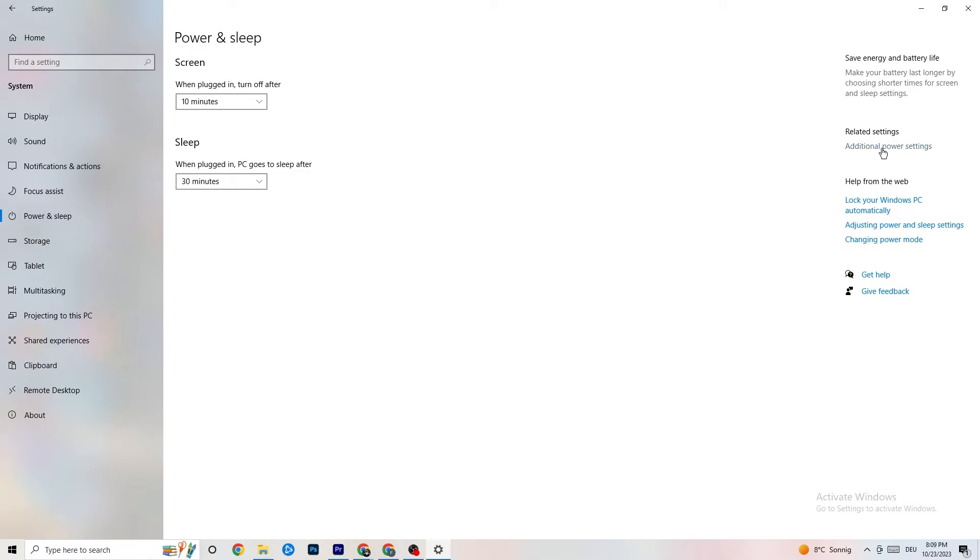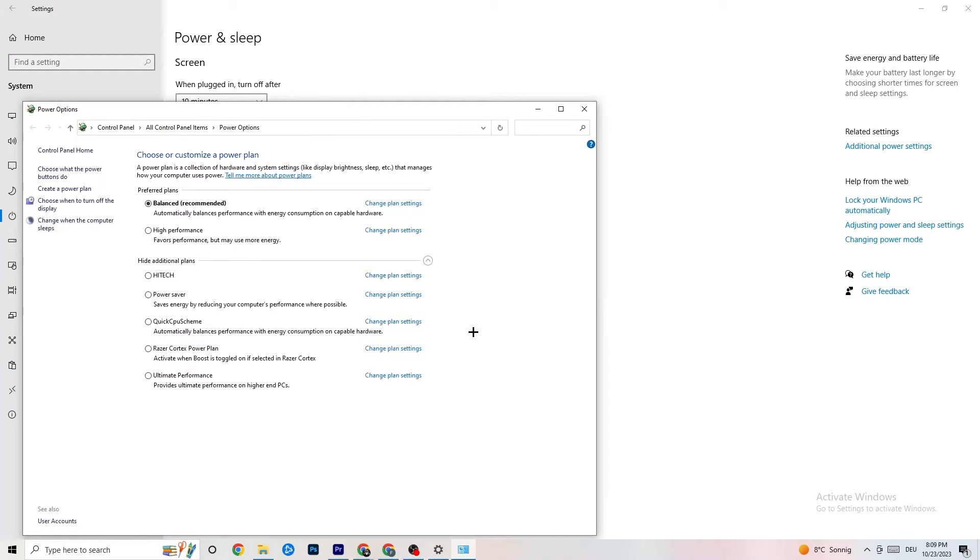Click 'Additional power settings.' Try either Balanced or High Performance — for me Balanced works, but sometimes High Performance is better. Just try both and see which works better with your setup.